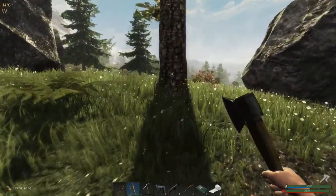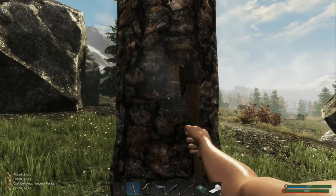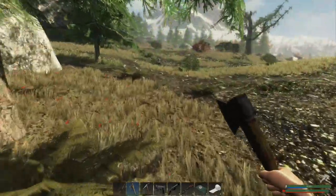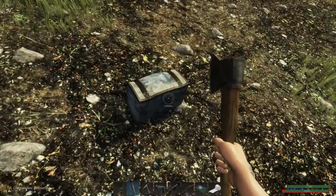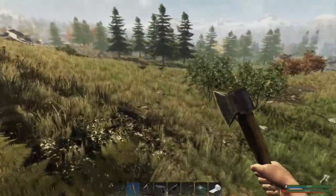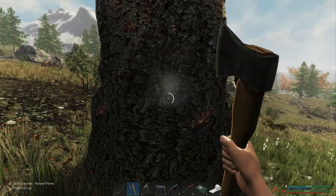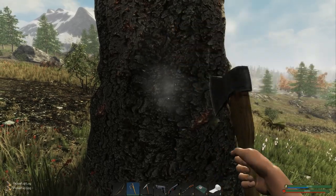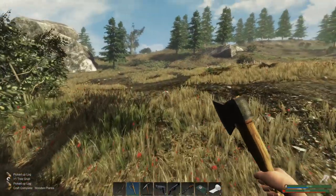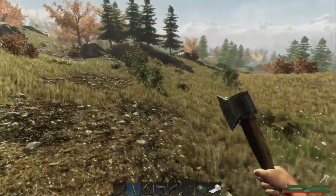We've got some refined iron as well, so we only need to refine another eight iron and we can make another lockpick - get another lockpick on us for the next day. Let's hope when we get back to our rock base there isn't a bear hanging around so we can't get up onto it. I really need to think of another entrance, which is why I was looking at building across to the rocks on either side of the base - so I can run up to one and cross across safely. This seems to be taking a long time to gather some wood today.